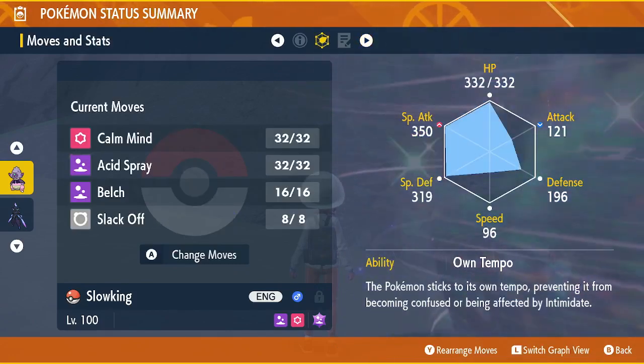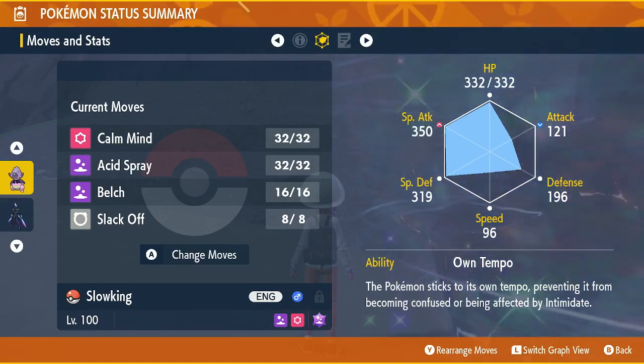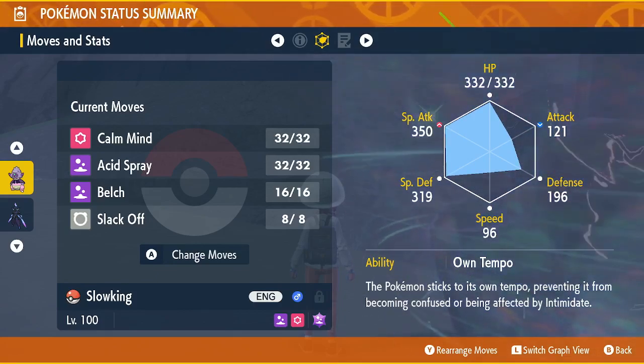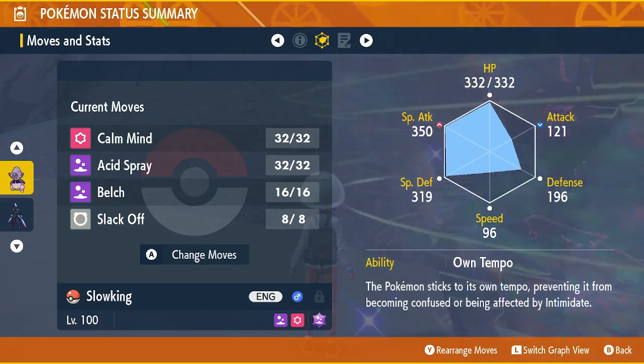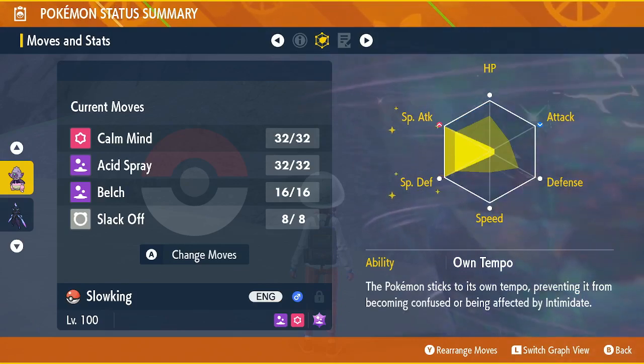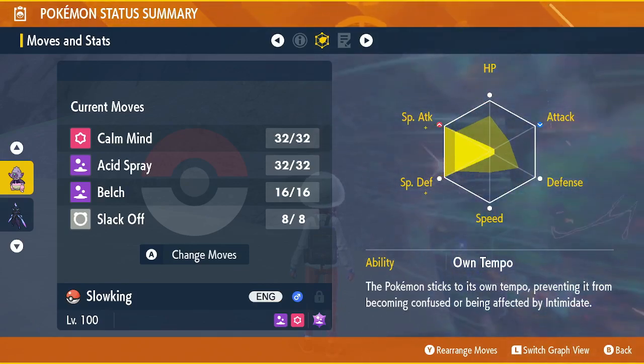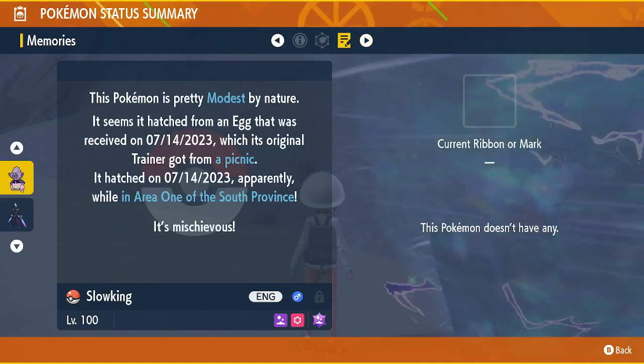We're going to give it Calm Mind, Acid Spray, and Slack Off — I probably just pronounced that wrong. Its ability is going to be Own Tempo. We're going to want it to be SP Attack and SP Defense, and you want it to be Modest Nature.